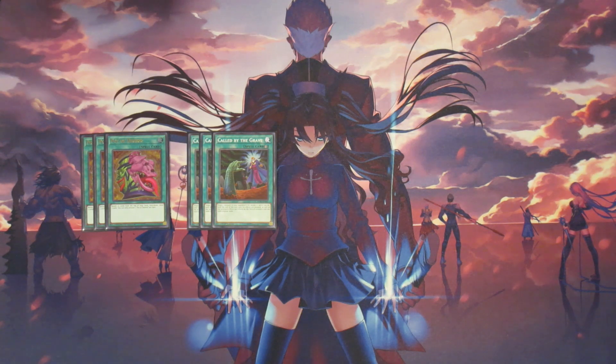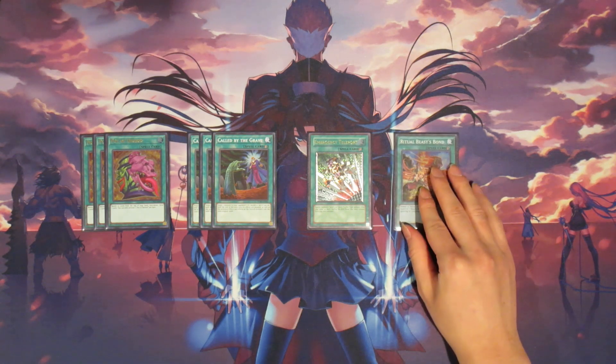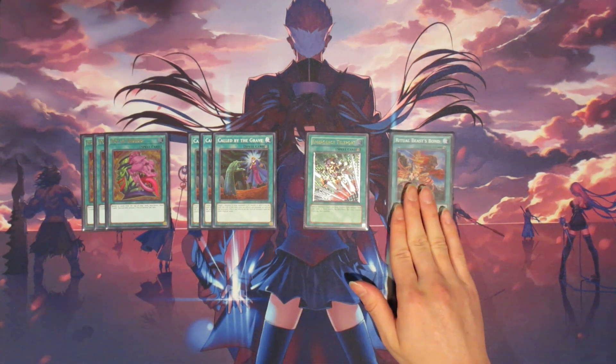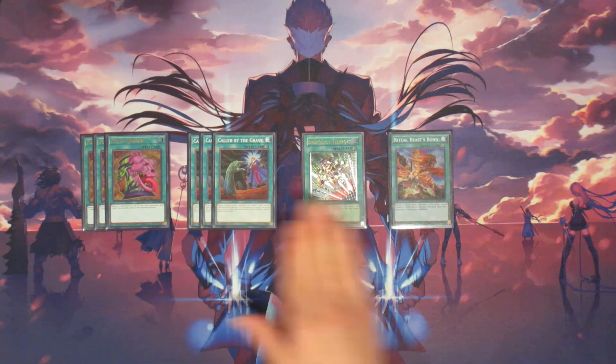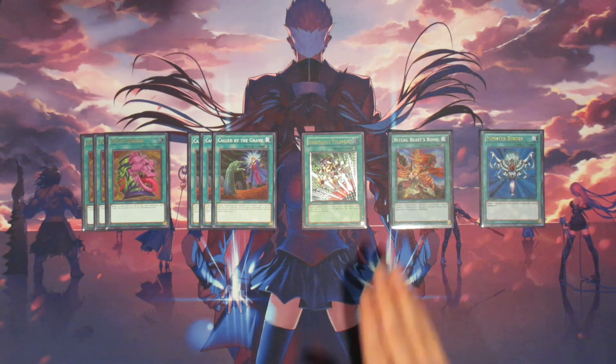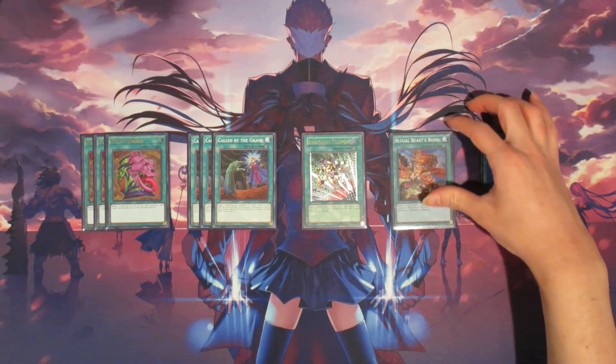Next off, we're playing three copies of Called by the Grave. This card coming back to three is fantastic for Ritual Beast, especially since Ulti Kanahawk is still at one. We can also utilize it against our opponent in case they have Ash Blossoms to stop our combos. The other spells I play are one copy of Emergency Teleport, one copy of Ritual Beast Bond — which is really good for enabling your OTKs and getting damage on board by going for fusions — and one copy of Monster Reborn.